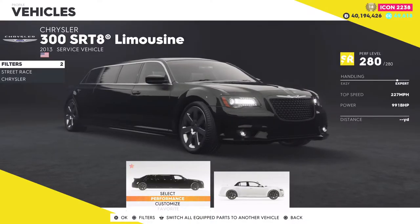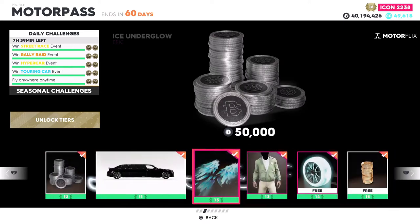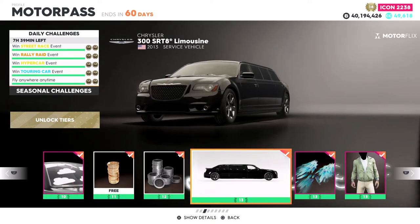What is going on everybody — in this video we'll be taking a look at the Chrysler 300 SRT8 limousine. This car is in the motor pass; if you want to get it you have to hit level 13. From what I've been driving around so far, the car is pretty cool.